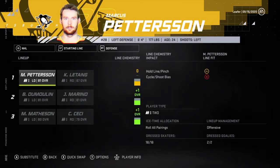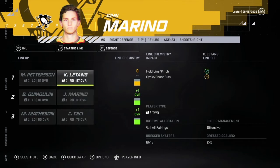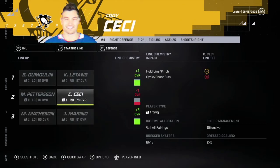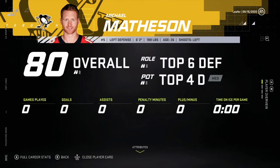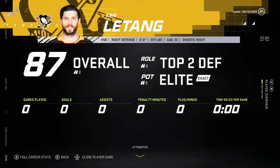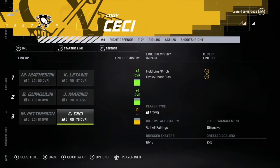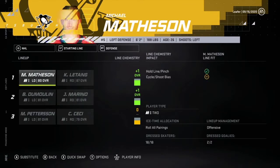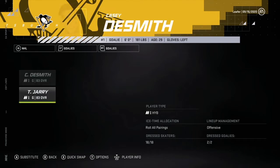Now on defense, we've got Tanev, Pettersson, Dumoulin, Marino, Cody Ceci, and Michael Matheson. Let's try to get plus one everywhere — we get a plus three here but a minus one here. That's definitely not ideal. For the time being, Chris Letang and Michael Matheson will be playing together in a top four role. Brian Dumoulin playing with John Marino, and then Cody Ceci and Pettersson. We definitely need a better second line winger and we've gotta upgrade our defense — that is for sure.